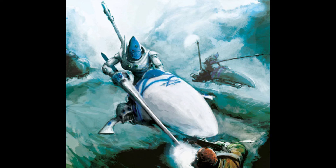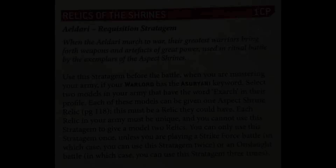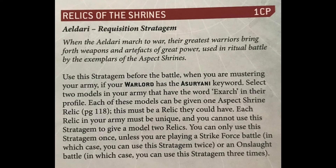The squad of three worked really well for me because losing two models I could never fail morale. Now, if all of that weren't enough, we can use the Relic of the Shrine stratagem for one command point when building our army. This gives us access to two unique relics that can only be applied to Aspect Warriors — only one available for the Shining Spears, but it's a good one.